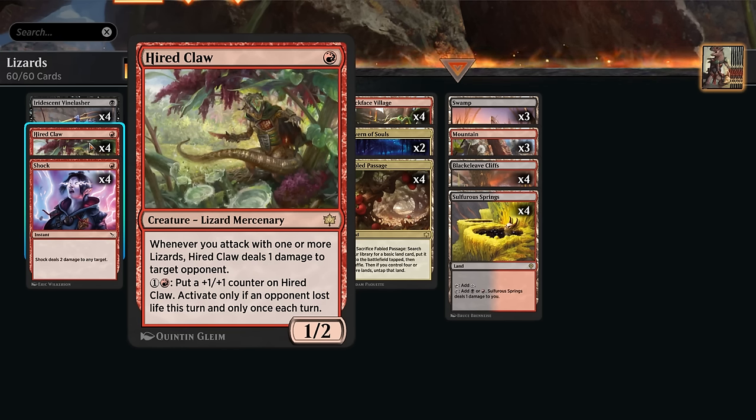So if the Hired Claw attacks, it triggers, the opponent has lost life, and we can essentially threaten to activate it if our opponent has some 2/2 creature back on defense — they won't be able to block, since then we can just pump the Hired Claw and make it a 2/3. And if they take it, we now have mana to maybe spend elsewhere to keep developing our board.